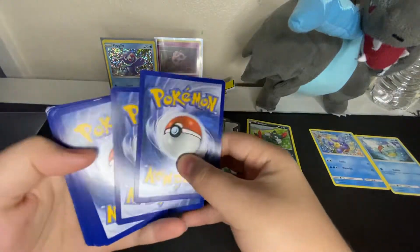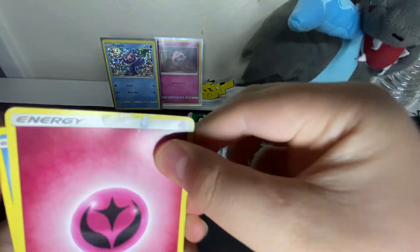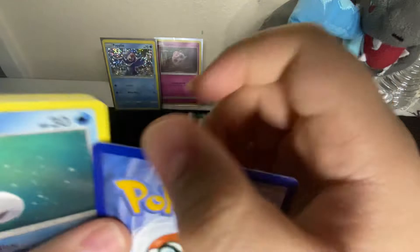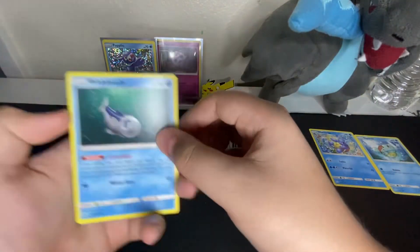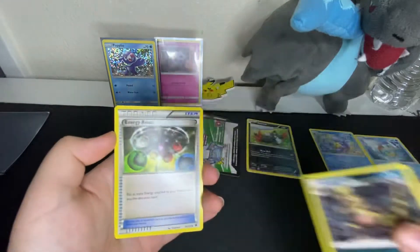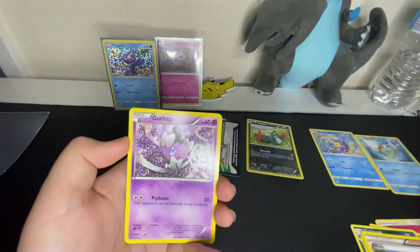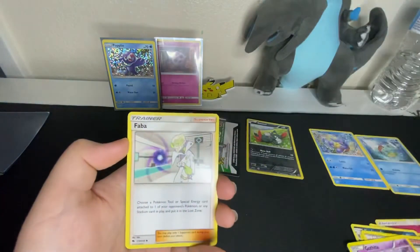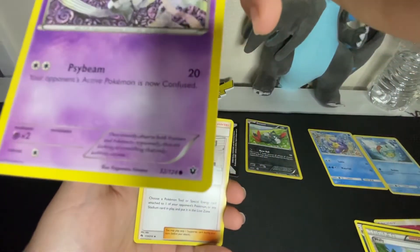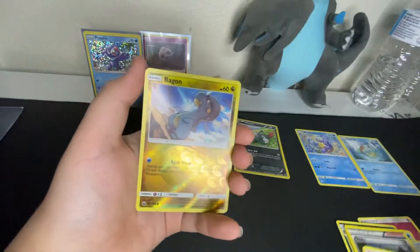Here we go, take the code. Oh, this one's pretty messed up — well, it's energy so it doesn't matter. Wishiwashi, Energy Retrieval, Krokorok, Energy Reset, Walrein, Kakuna — wait, that Kakuna's pretty old. What's the date on that? This is 2016! My camera just won't focus. Here we go: Faba. Like this video if you haven't, and smash that subscribe button and turn on post notifications so you know when I upload — next week I'll be uploading another video with my sister and my brother.